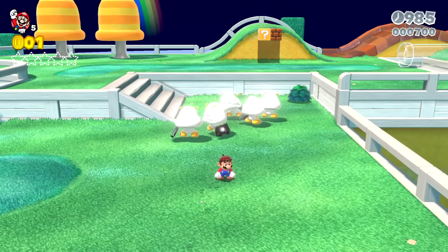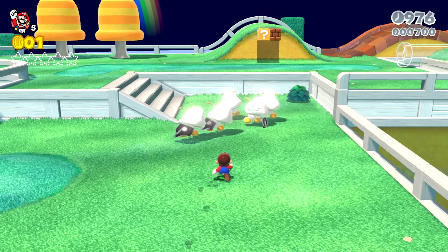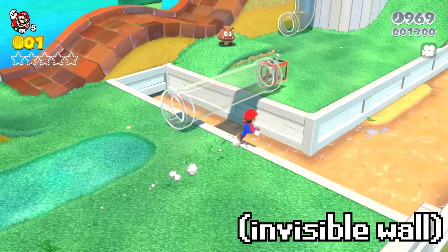As Mario continues into the level, there are Goombas with suitcases. These are normally birds, so if you run up to these Goombas, they fly away and Mario can't get to them. There's an invisible wall that stops us from getting farther into the level.